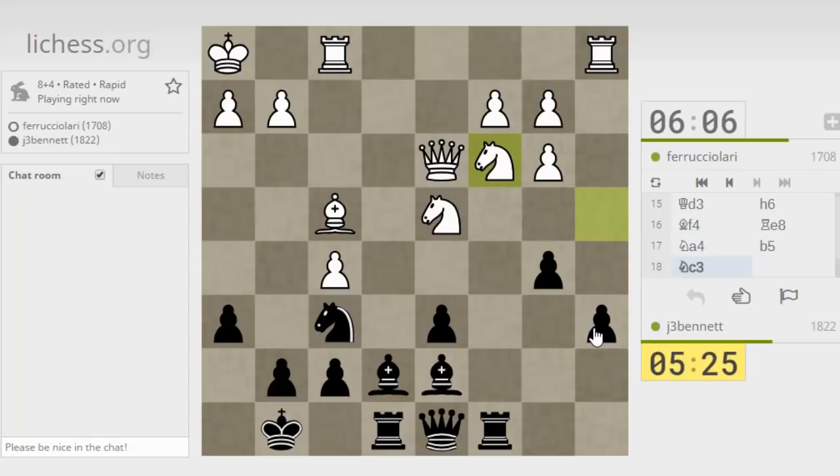Now I have to worry about the a-pawn. So if I play my queen here, he's got bishop there which might be annoying. I could drop my queen back to b7 if he plays bishop to e6 — play queen b7, or maybe just bishop f8. Bishop f8, and then if he moves the knight I can take his bishop.